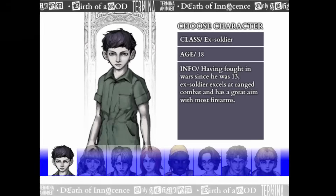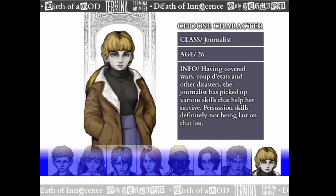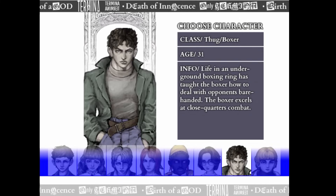Fear and Hunger 2 starts with the player choosing one of eight characters: Levi, Abella, Marina, Dan, Olivia, Osa, Marco, and Karen. I've heard that in the future the creator wants to add more playable characters, but for now there's only eight.